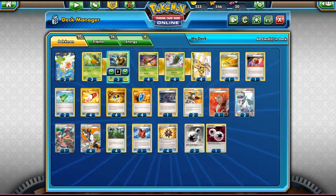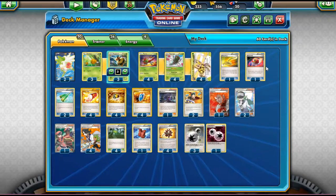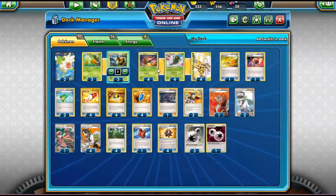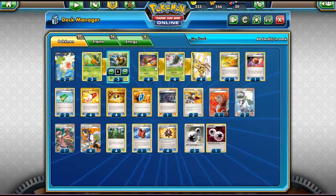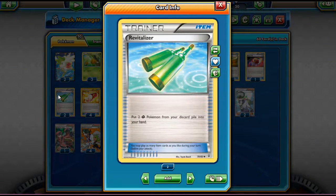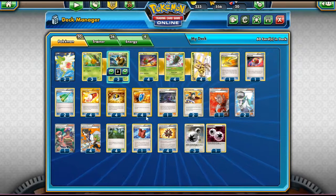We've got two Shaymins in the deck — pretty standard. For items: one Escape Rope, which can force your opponent to bring up something they don't want. One Repeat Ball, which is nice if you already have two Yanmas down and want to grab another. Two Revitalizers to get back your Yanmegas. Four Trainer's Mail — really powerful since we play a ton of items. Ultra Ball and VS Seeker are your standard staples. One Hex Maniac to shut off your opponent's abilities, though it may be less relevant now without Aegislash in format.